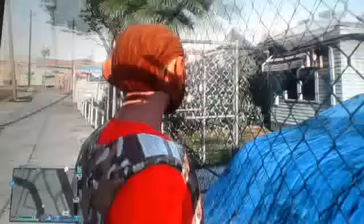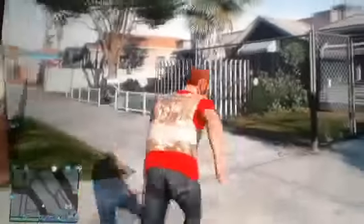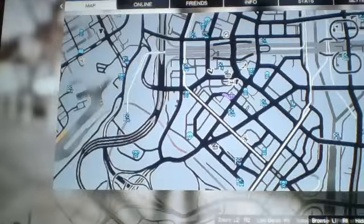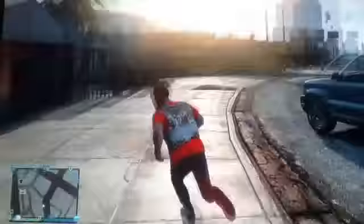What's up guys, Richard here, and today I'm going to be showing you how to get into Franklin's house — it's kind of a little glitch. I'm going to be showing you where it is on the map: it's right next to the car wash, next to the airport, right here.